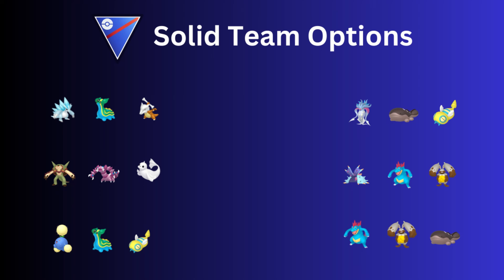Then we have Toxapex and Shadow Feraligatr — or the regular one, but I'd go with the Shadow one if you have it — and then Digsby. Digsby is such a fantastic Pokémon and will do well against the backline of Cloudsire and Dunsparce. Another very similar team has the Gator in the lead with Digsby, and then Cloudsire in the back.